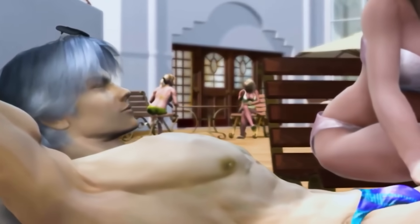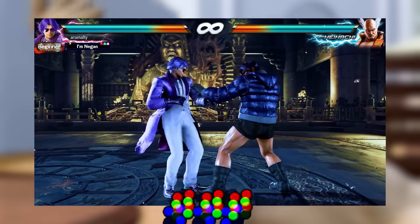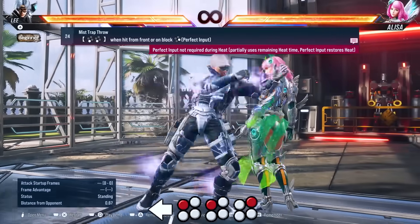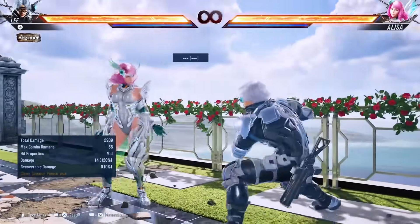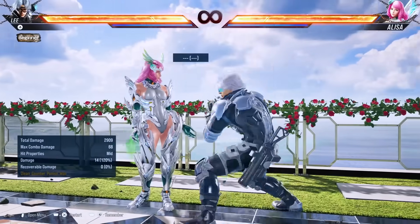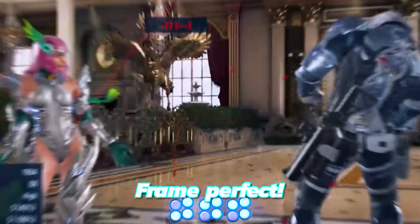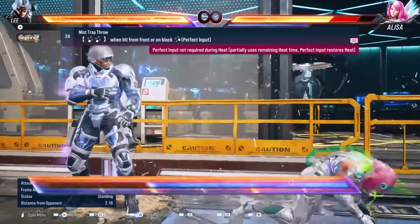You know how Lee has a bunch of just frame moves like 1-3-3, which is one of the best punishers in the game, and the 3-3-4 grab? When you activate Heat, these moves are no longer just frame — the just frame version will come out regardless of execution. His voice prompts will tell you whether or not you actually hit the just frame version, whether you're in Heat or not. But if you do hit the perfect inputs whilst you are in Heat, you start to recover some Heat time.